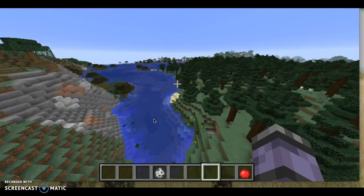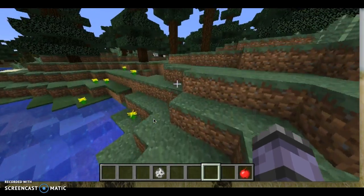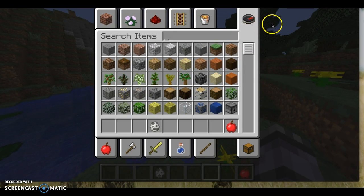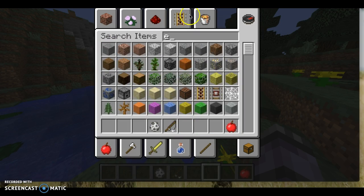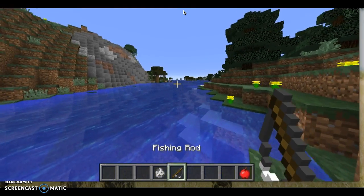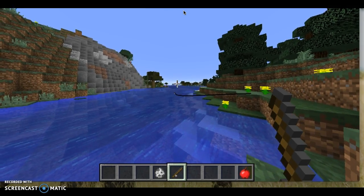We'll do that while we fish in the swamp. I think we'll have good luck fishing. Let's get this fishing rod right here and we will just throw it out there so we can catch fish.